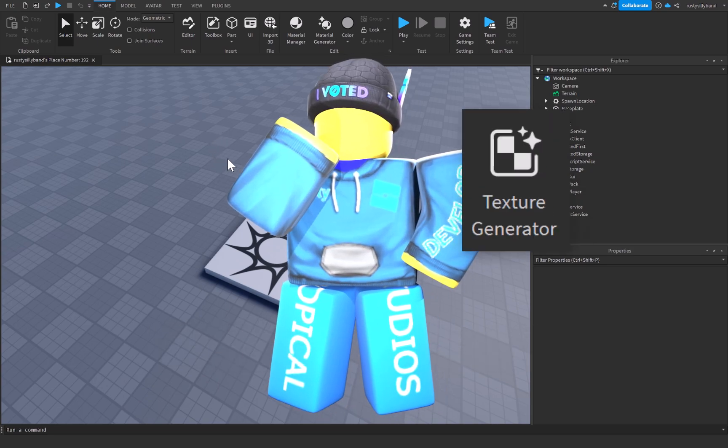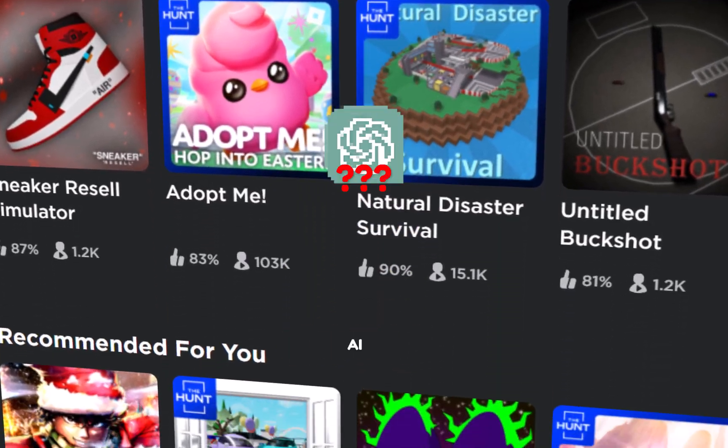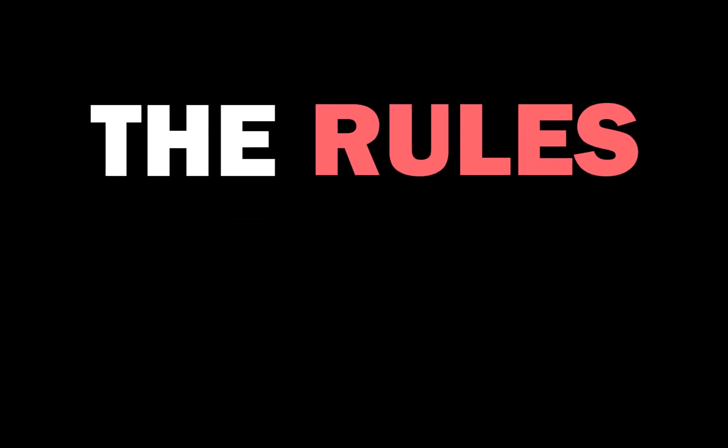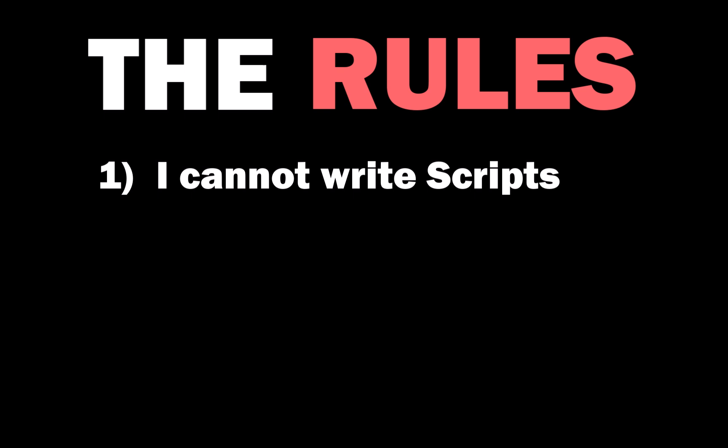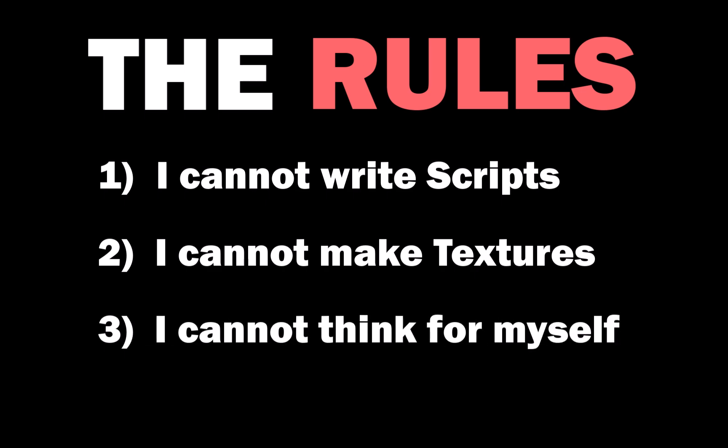With the recent release of Roblox's texture generator, I was wondering if I could make a game using only AI. The rules: number one, I cannot write a script by myself — I'm allowed to fix it, but I can't write it originally. Two, I cannot make any texture or material by myself, that has to be generated with AI. And three, I'm not even allowed to think for myself. Okay, maybe I won't do that one. But you get the point.